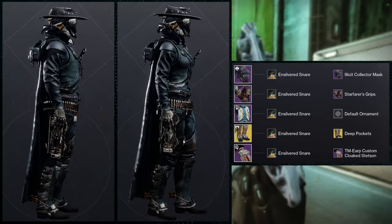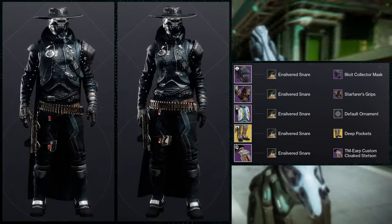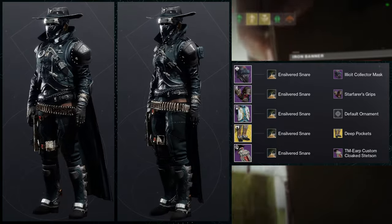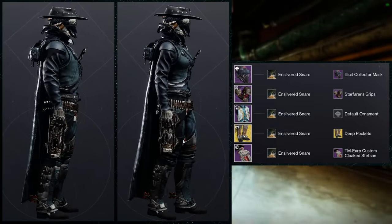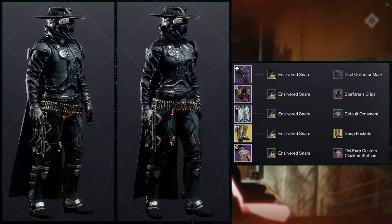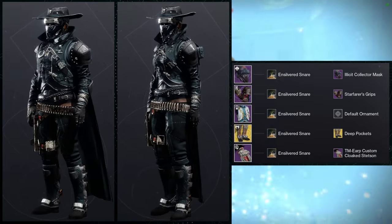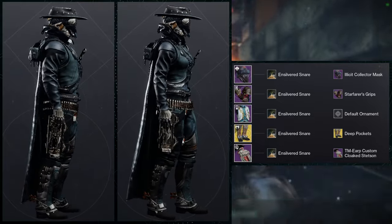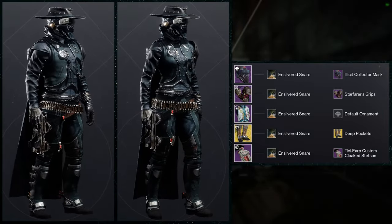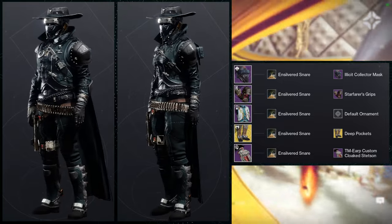For the next set we're going to be using the Prey chest piece with the Lucky Pants exotic with the Deep Pockets ornament. I think this one is damn near perfect. Illicit Collector Mask for the helmet, Starfarer's Grips for the arms, and the TM ERP Custom Cloaked Stetson. With the Ensilvered Snare shader I think it looks amazing. Ensilvered Snare is definitely a cheat shader — any set you use with it just looks amazing off the bat. You get it from not dying in Grasp of Avarice, which is pretty simple.